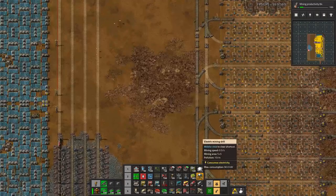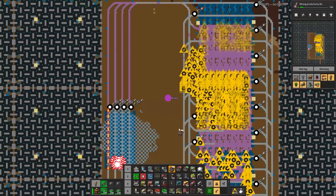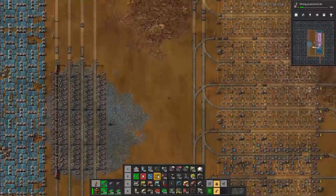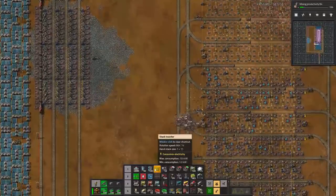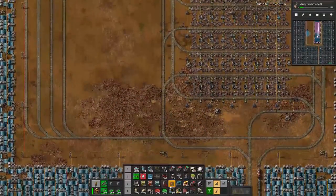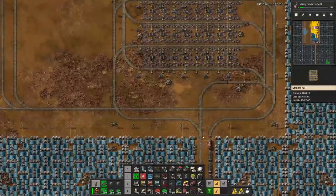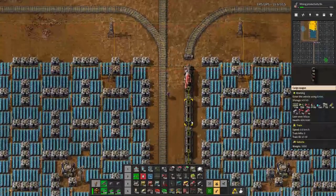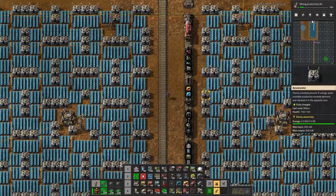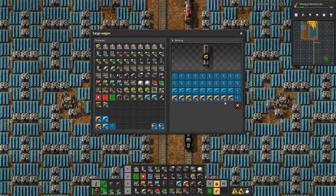I am missing everything. Where are my robo things here? I need more tracks, I need more inserters, I need more - not more belts though - more modules, more beacons. Definitely. So let's see if we can get that. We can get some of that, we can get some of that, we can get a bit of this. But that's about it.